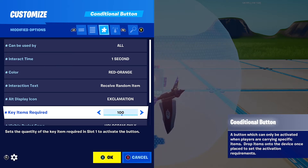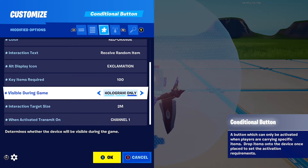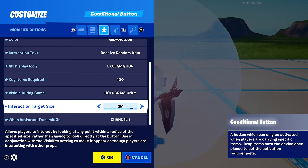Key items required — this is how much gold you want the player to use; I put 100. Visible during games — hologram only, I think it looks a little bit better. Interaction target size — you're going to want to put this to 2 meters, so it's bigger than the vending machine.